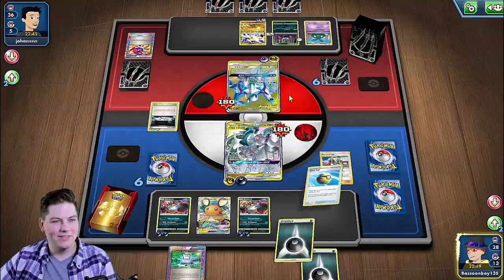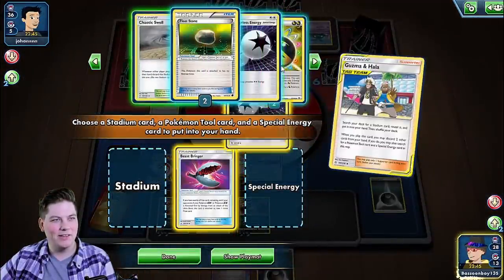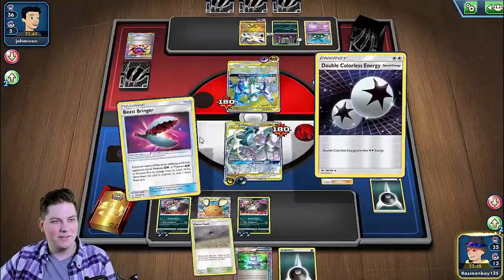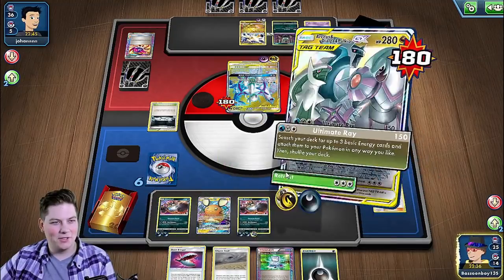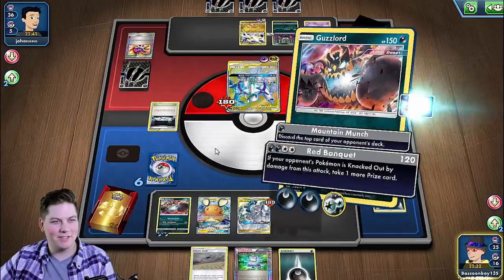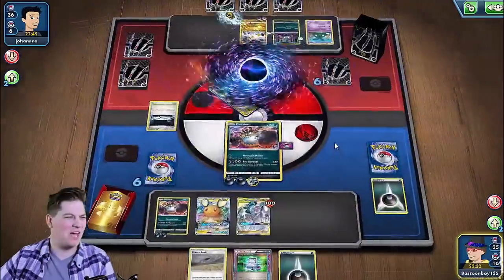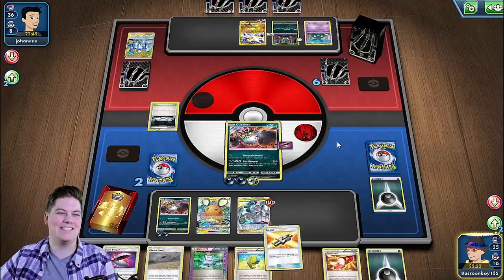We'll do it all. Give us a Beast Springer, give us a DCE, give us a Smell. Attach, retreat. This is the list for sure. And then we'll Red Banquet. Six prizes in one turn.